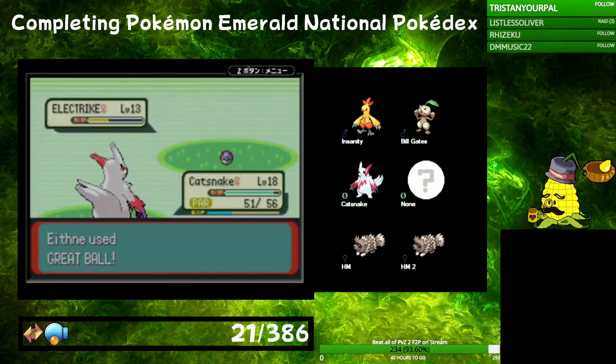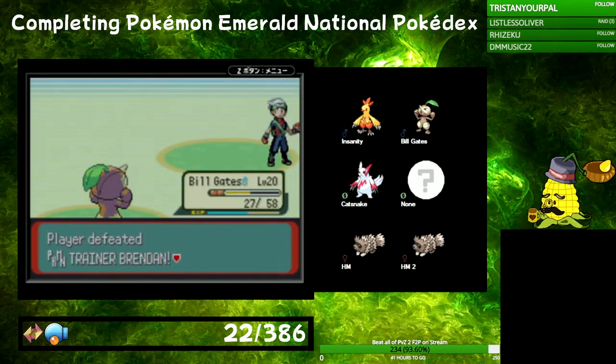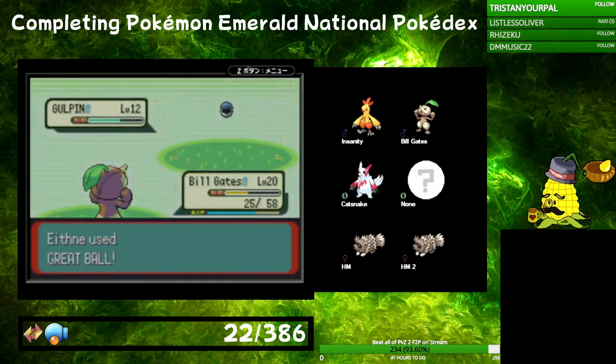After that we get back to Route 110, we catch an Electrike before fighting Brendan. Then we fight Brendan — we win. Once Brendan has been defeated, we catch a Gulpin and a Wingull, still on Route 110.